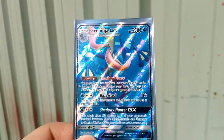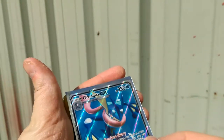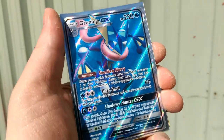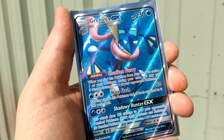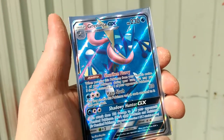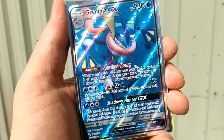So it's similar to the old school Golbat-Crobat line from the XY base sets. That's why it's still pretty good. And Haze — you may shuffle it into your deck, which is kind of cool. It means you can reuse and utilize the ability over and over again, as long as you're not Glaceon or Garbodor locked.